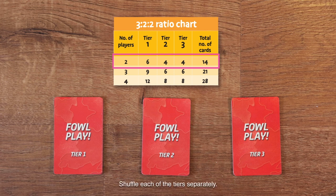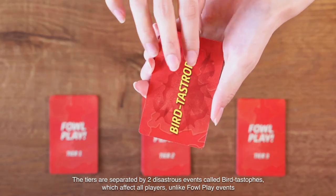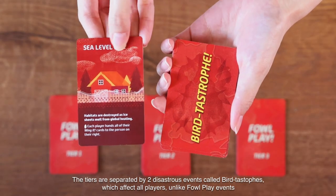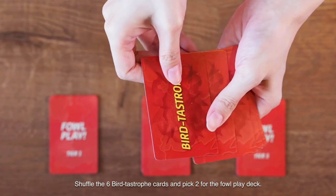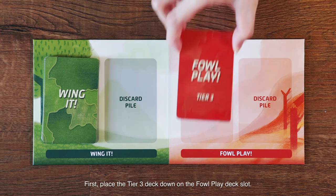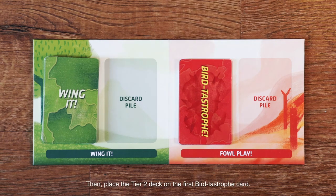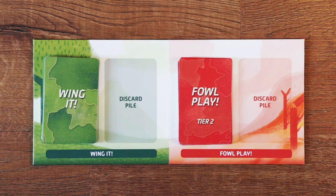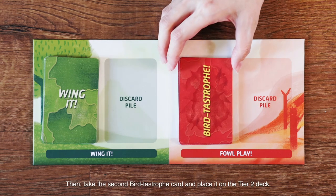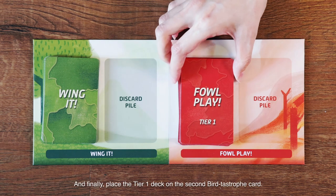Shuffle each of the tiers separately. The tiers are separated by two disastrous events called Batastrophes, which affect all players, unlike foul play events. Shuffle the six Batastrophe cards and pick two for the foul play deck. First, place the Tier 3 deck down on the foul play deck slot. Then take the first Batastrophe card and place it on the Tier 3 deck. Then place the Tier 2 deck on the first Batastrophe card. Then take the second Batastrophe card and place it on the Tier 2 deck. And finally, place the Tier 1 deck on the second Batastrophe card.